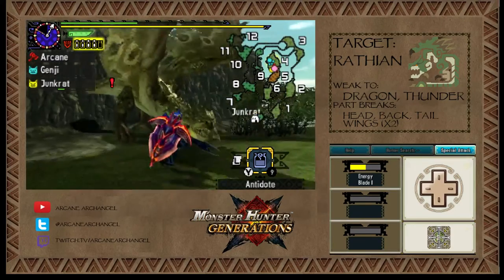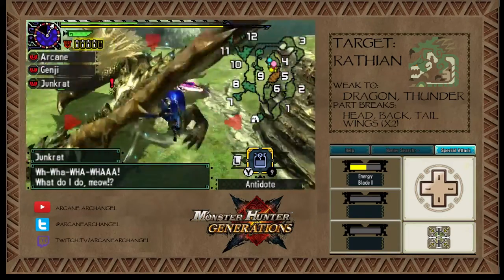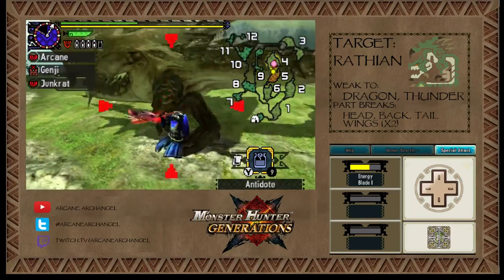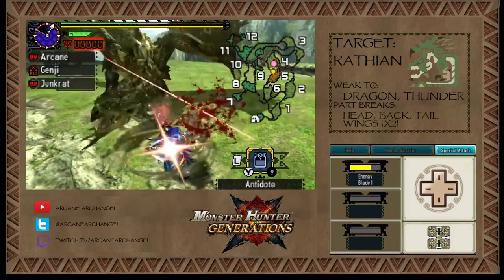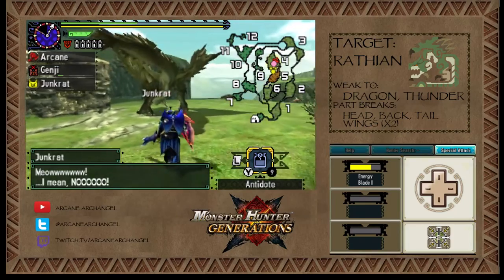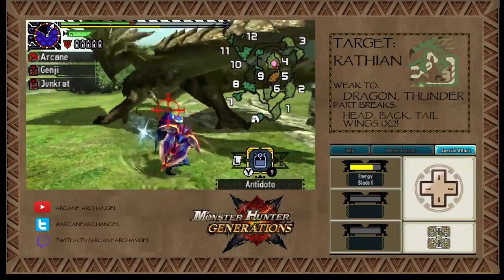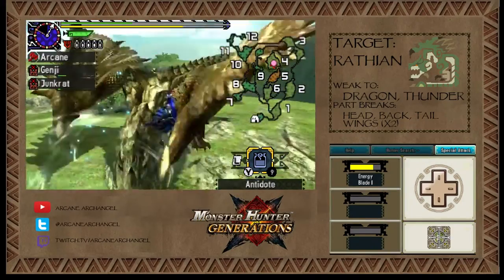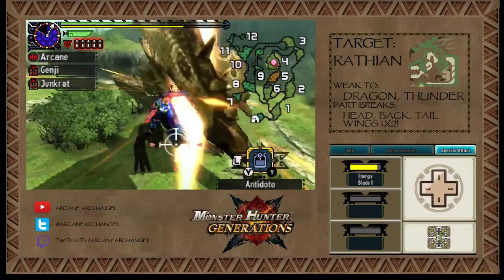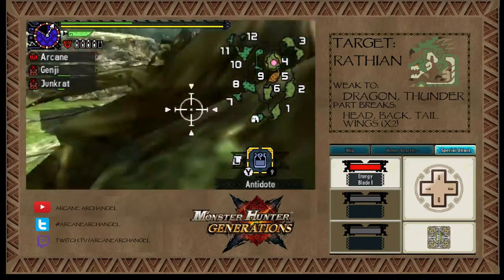That sounded like another part break — there goes the other wing. Unfortunately breaking the wings isn't actually what it sounds like; it's just breaking some of the talons and spikes off — the Rathian still has full ability to fly. My cats are just taking a beating here. The Palicos, after you take them on a few quests, will lose some enthusiasm — it's actually called enthusiasm, there's a little chart on their stat page — so you have to make sure to switch them out sometimes.